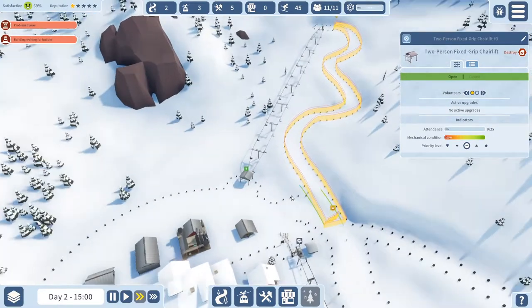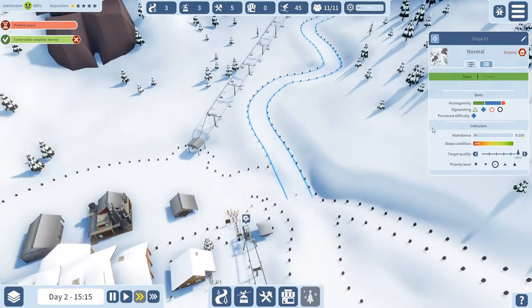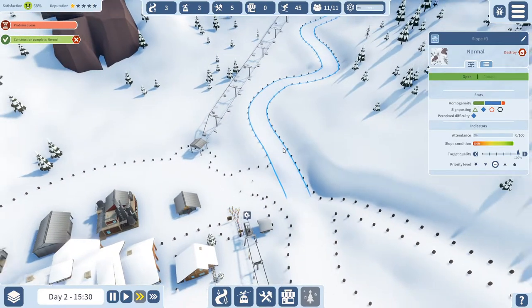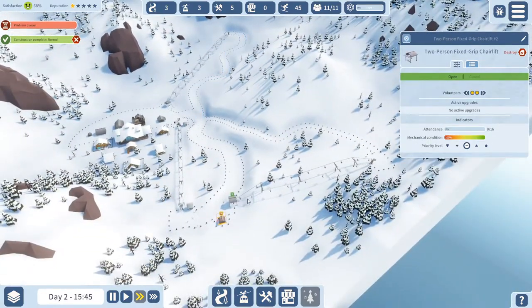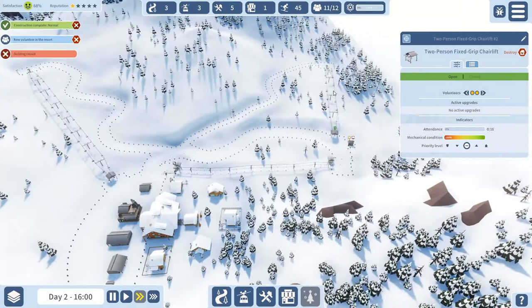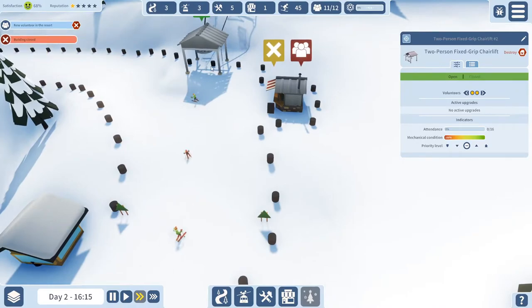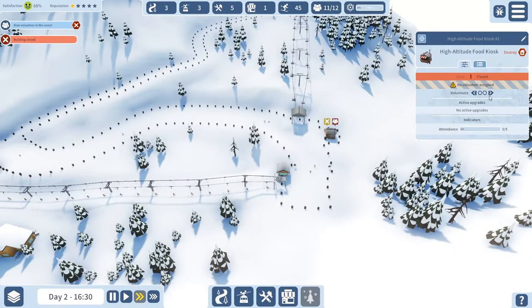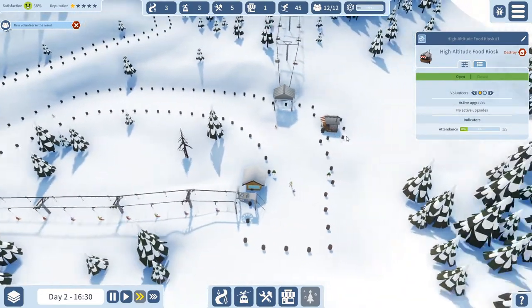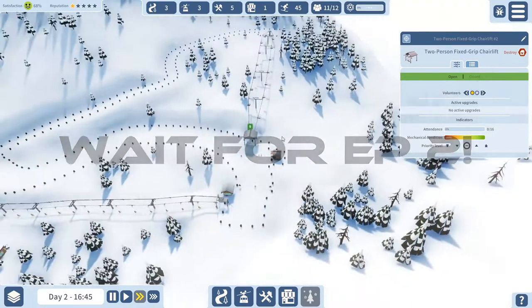I'll let this run for a few minutes. At the moment there's no slope there so there's no point for them to go that way. Another thing you can do up here is build a kiosk — for example we could build one this way so people can go eat if they'd like. It really seems like no one is using that route. There's only one person there.